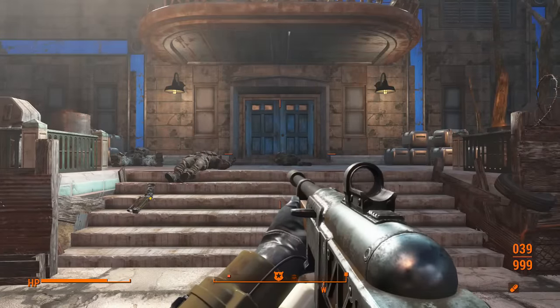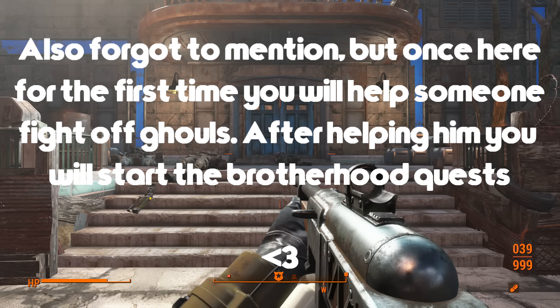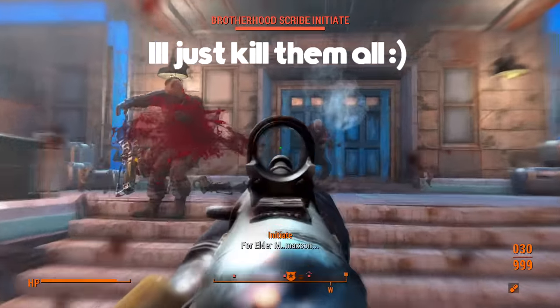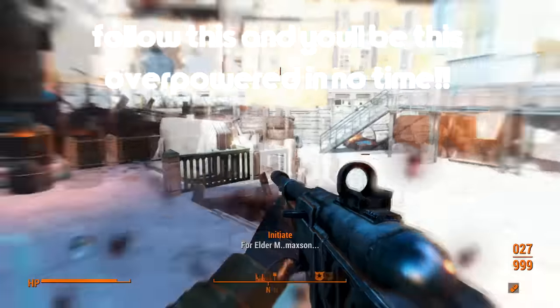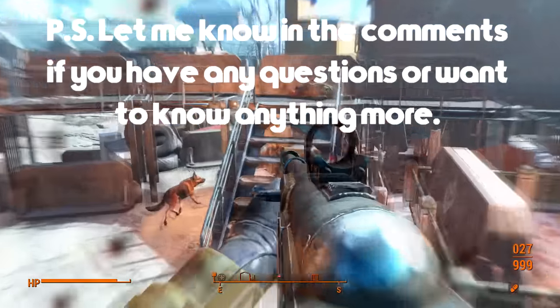Last but not least, if you want free T-60 power armor, which is really good power armor in the beginning of the game, please side with the Brotherhood of Steel. They're a great faction for the beginning of the game - you get lots of experience as well as some really good weapons. Not too far into their campaign, about halfway through, you'll eventually meet something called the Prydwen. Once you're there you will be promoted and you will get yourself some T-60 power armor.